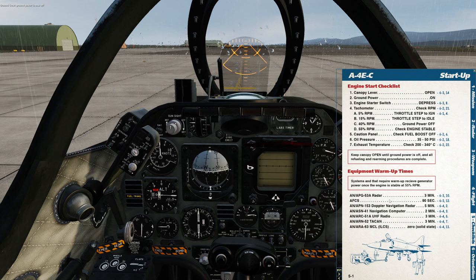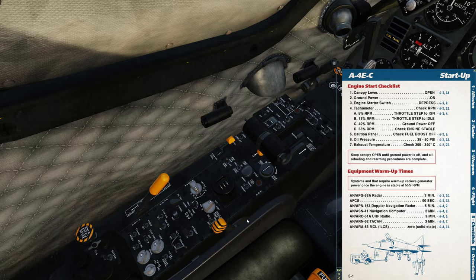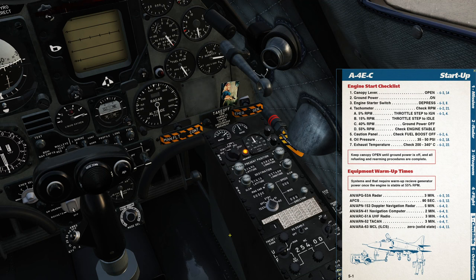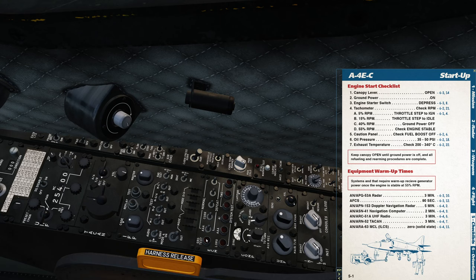All the warnings are out. A lot of the equipment has quite a long start-up time, so we're going to start up a bunch of that now. First, let's close the canopy. The APG-53 radar control panel is here on the left console — I'm going to put that radar into standby; it takes three minutes to warm up. The AFCS, the automatic flight control system, takes 90 seconds, so we'll pop that into standby. The Doppler nav takes five minutes, the navigation computer is two minutes, and TACAN takes three minutes — all going into standby or receive mode now. The ICLS apparently has zero start-up time, so we don't need to worry about that.